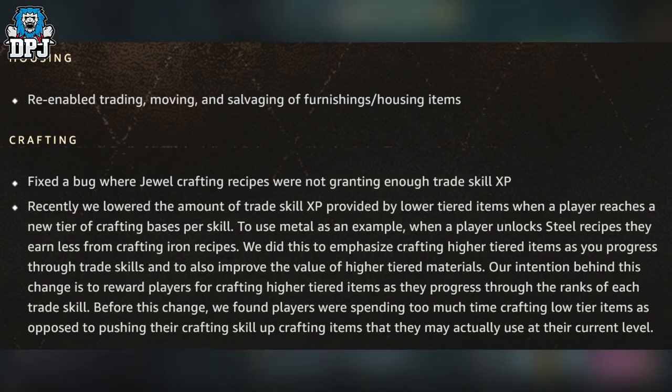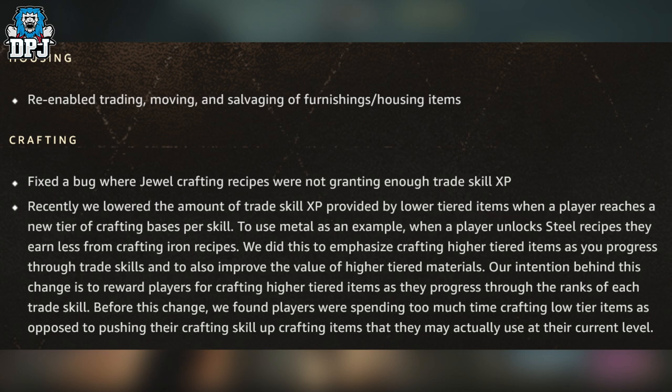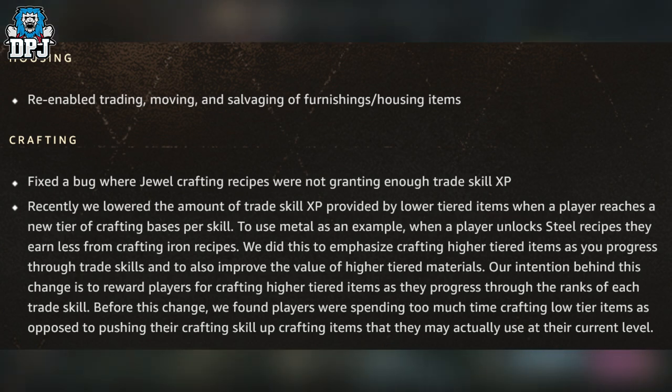On to crafting: Fixed a bug where jewel crafting recipes were not granting enough trade skill XP. Recently they lowered the amount of trade skill XP provided by lower-tiered items when a player reaches a new tier of crafting bases per skill. To use metal as an example, when a player unlocks steel recipes, they earn less from crafting iron recipes. This was done to emphasize crafting higher-tiered items as you progress through trade skills and to improve the value of higher-tiered materials. The intention is to reward players for crafting higher-tiered items, as before this change players were spending too much time on lower-tiered items instead of pushing their crafting skill up. That just kind of makes sense, but you know.